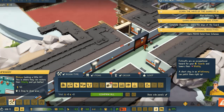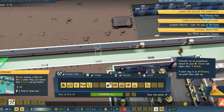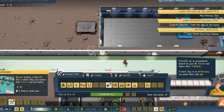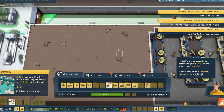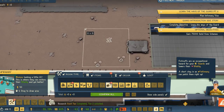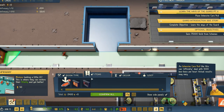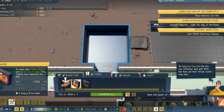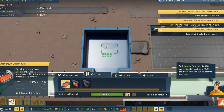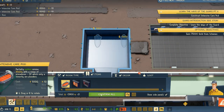We are building an infirmary for all of our wounded soldiers. Right here is where it's going to happen. Got to have a door. An intensive care pod like this can officially deal with 1,000 boo-boos per hour — that's funny. We'll just put a couple in there and confirm.